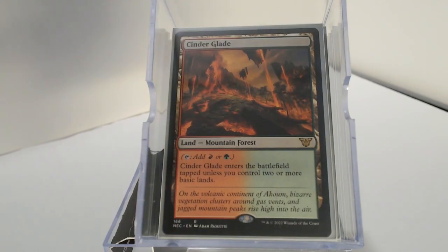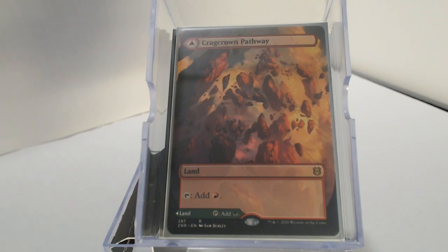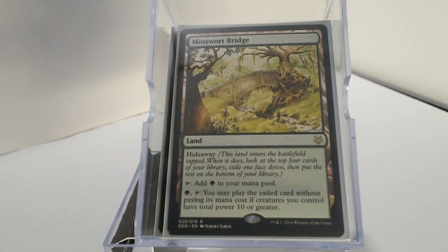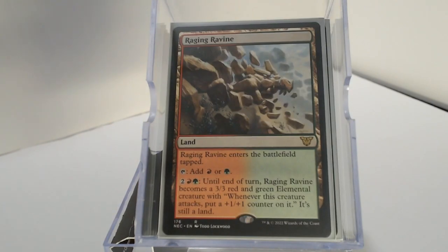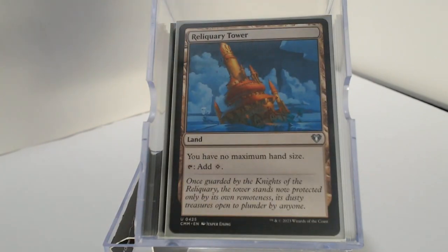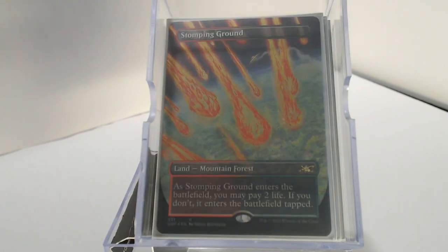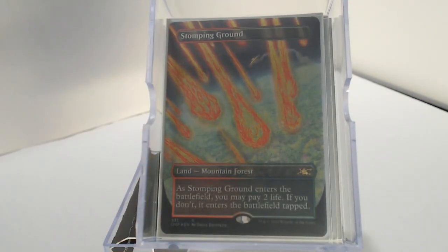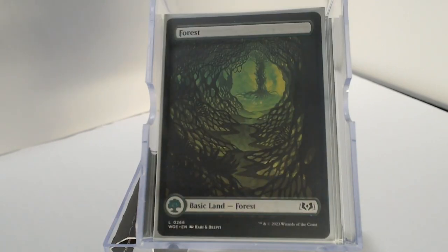Here we get into our non-basic lands, starting out with Cinder Glade, Command Tower, the red-green Pathway, Exotic Orchard, Game Trail, Mosswort Bridge — because we'll likely be setting up a bunch of creatures with a lot of power. Raging Ravine, Reliquary Tower, Rockfall Vale, Spire Garden. That is a comet foil Taiga, and I decided to go with the Wilds of Eldraine mountains and forests for the basic lands.